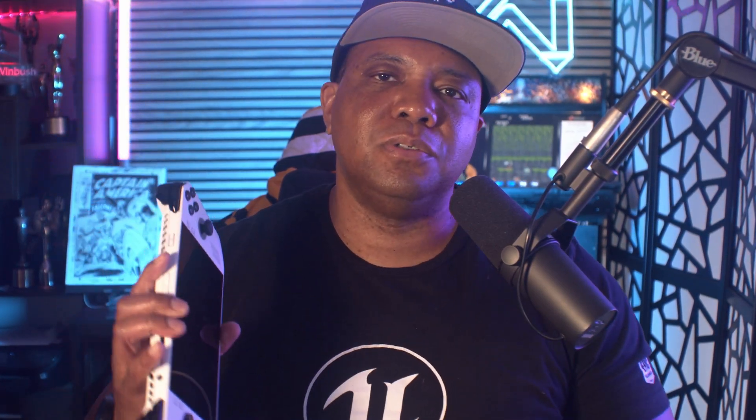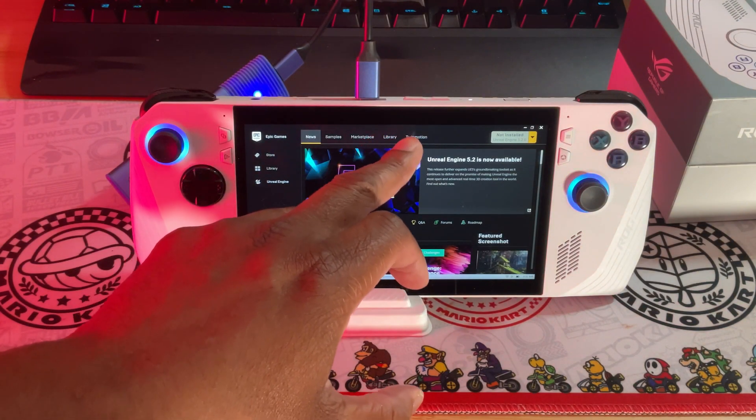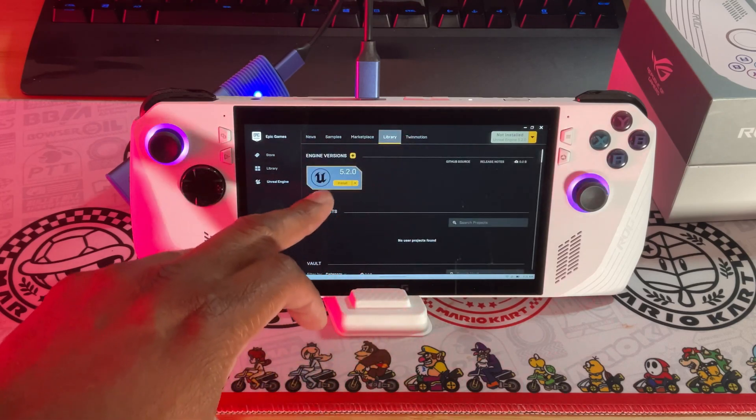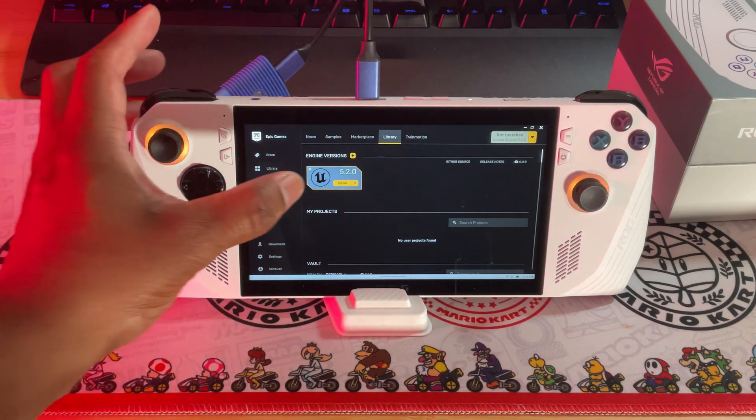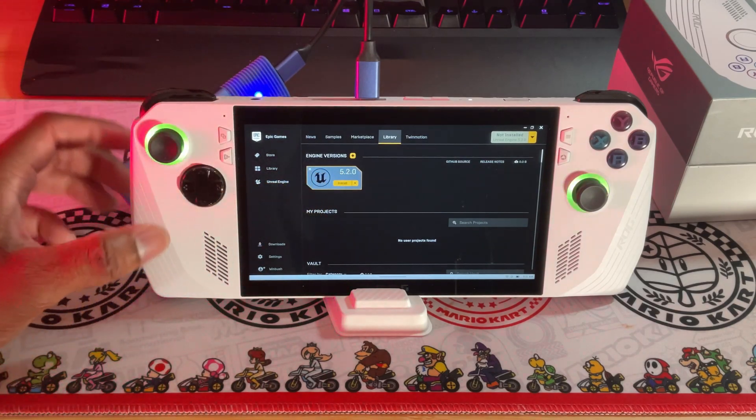At the end of the day this is a portable PC running a full-fledged version of Windows 11, which is pretty cool. The next step was going over to the Epic Games Launcher, which I already had installed, because this machine can launch multiple launchers — Game Pass, Steam, or the Epic Games Launcher — and that's where you launch Unreal Engine 5.